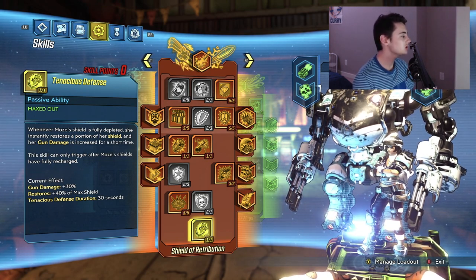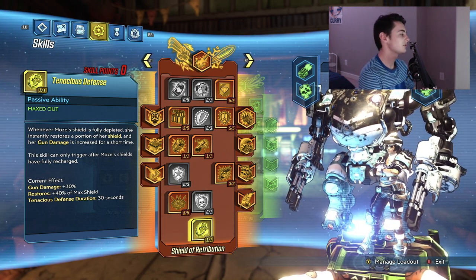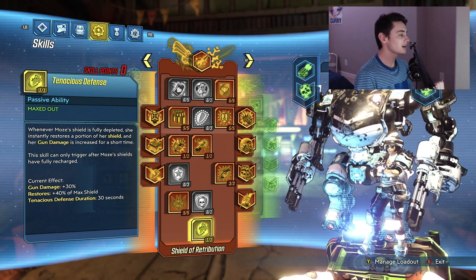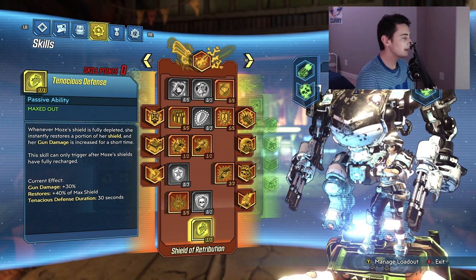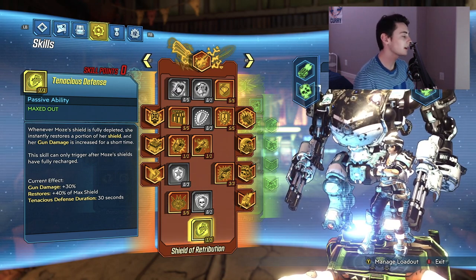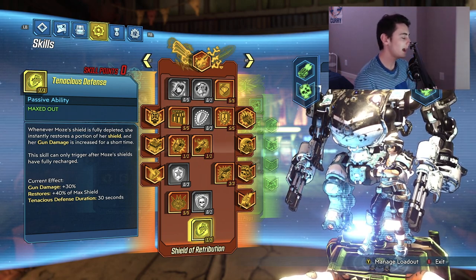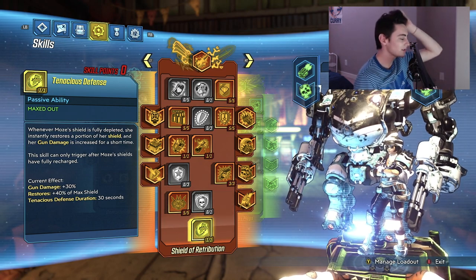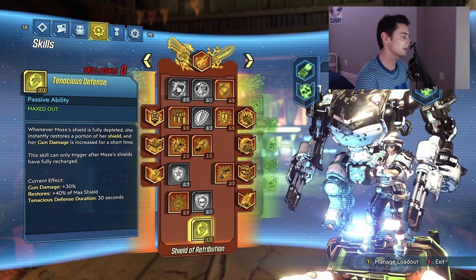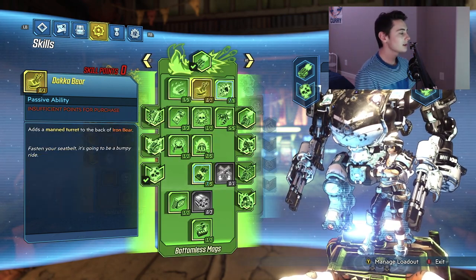Put one point into Tenacious Defense: whenever Moze's shield is fully depleted, she instantly restores a portion of her shield and gun damage is increased for a short time. This skill can only trigger after Moze's shields have fully recharged. This makes it even harder to go down — you get a portion of your shield back and 30% more gun damage. With all your kill skills and stacks active, you can potentially do up to around 400% more damage with your guns.